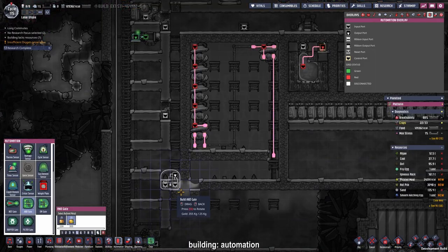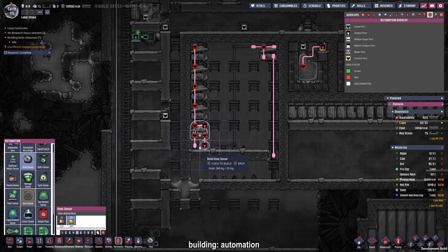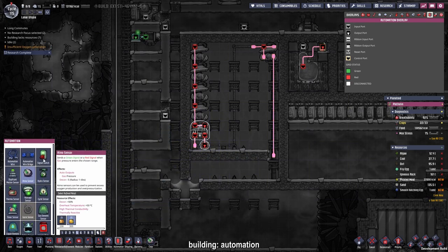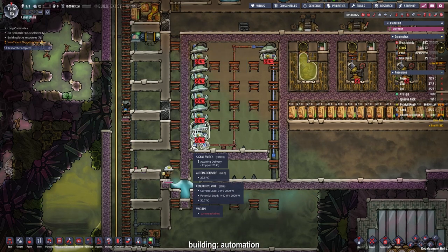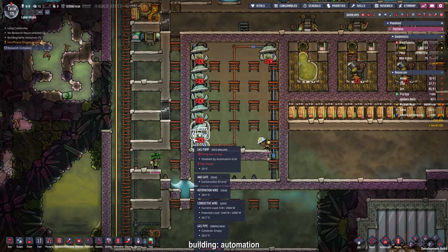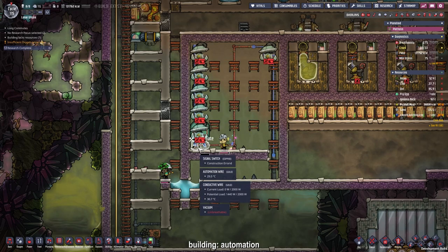Back to the automation - I can now place the AND gate, as well as an Atmos sensor and a signal switch. The signal switch will allow us to turn this on and off manually, while the Atmos sensor will do the same thing automatically. So only when the switch is on and the Atmos sensor sends a green signal will the system run. Now we can remove all the clutter from the left part and close it off with a wall.